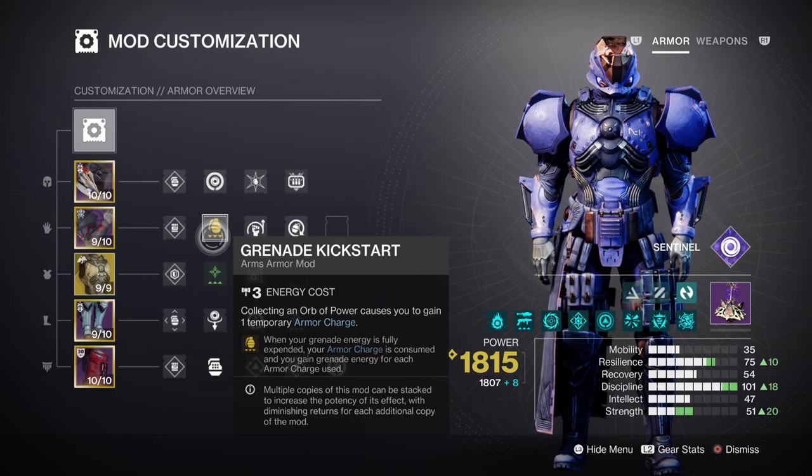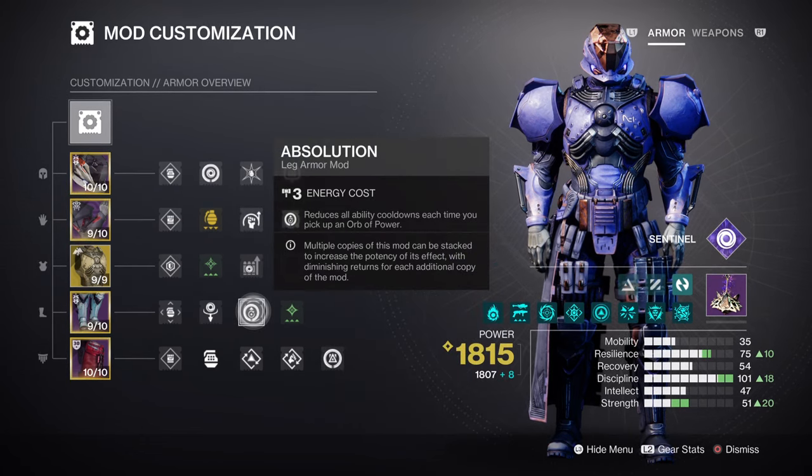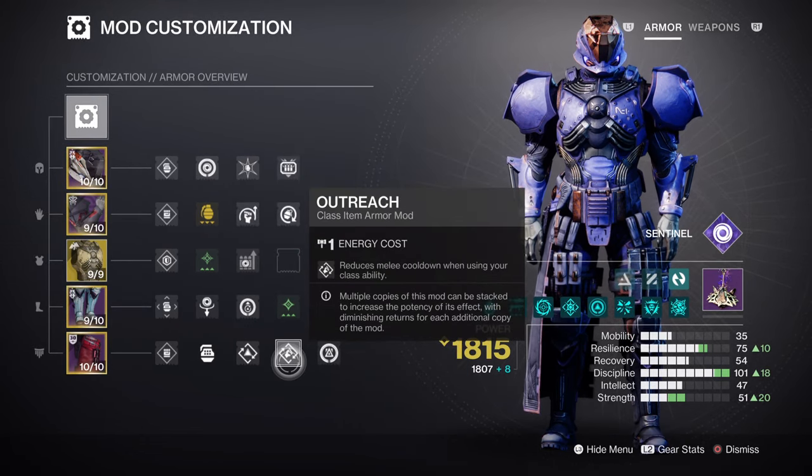It is also recommended that you invest some mods into your melee as you will be actively using it as well, just not on the same scale as grenades. Tier 4 Strength will give us a 1 minute 23 second shield throw cooldown, which can be reduced further via Momentum Transfer giving 12%, Absolution giving 5%, and Outreach giving 12% once all are active. This should be enough to support the stat without needing an extra kickstart mod or specific weapon perk.